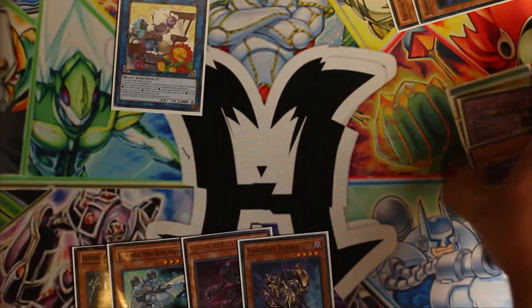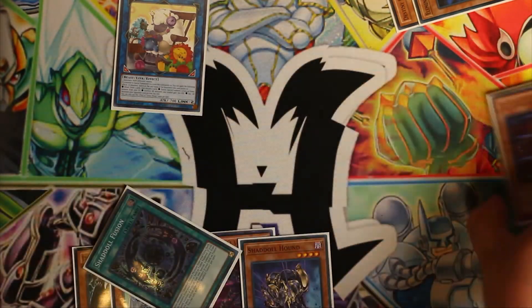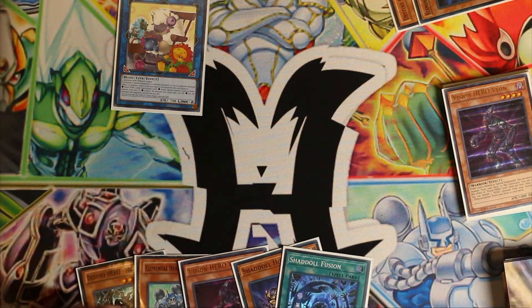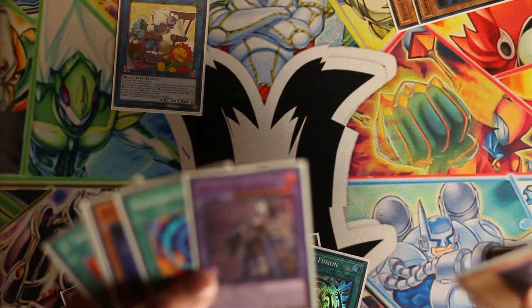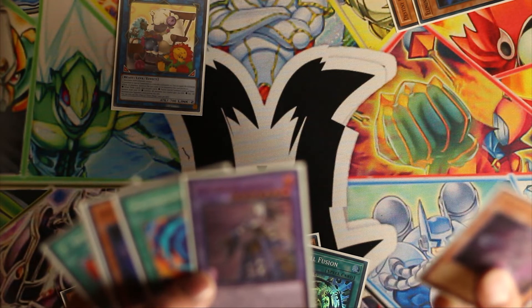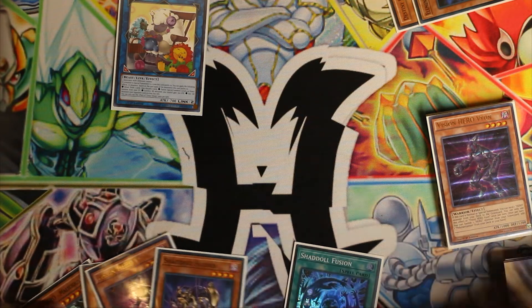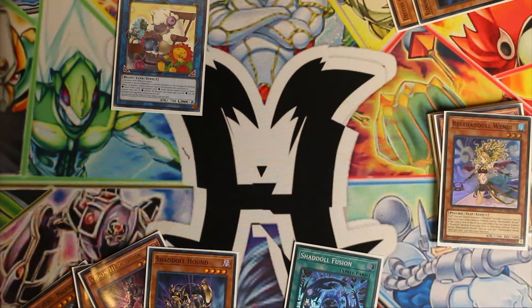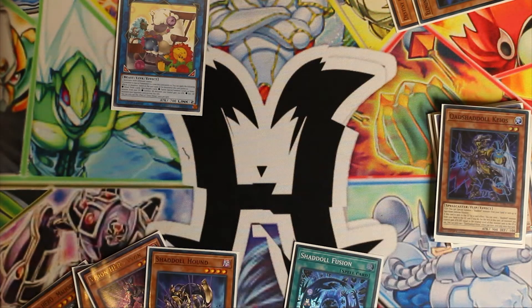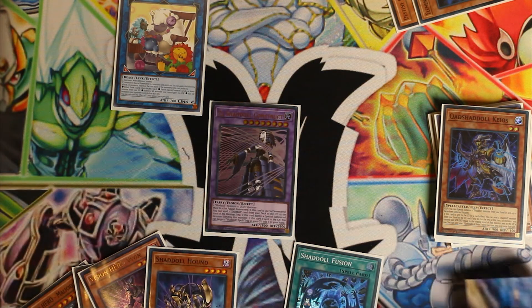Now that we have Cross Sheep out, Construct's ability will trigger in the graveyard so that we can add that Shadal Fusion back to our hand. I actually just realized that El Shadal Construct's effect is not even a once per turn — so I just realized how much more powerful this combo can be. At this point, we'll use Shadal Fusion now so that we can use monsters from our deck. We will send Rishadal Wendy and Quad Shadal Kios, so that now we can Fusion Summon another El Shadal Construct and get that trigger all over again.